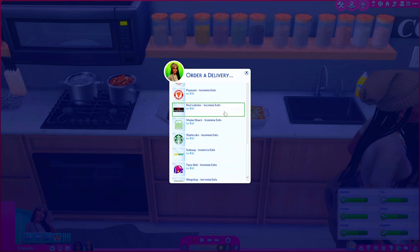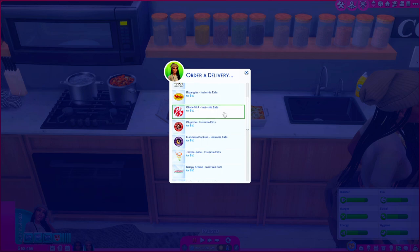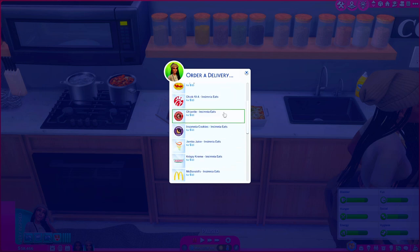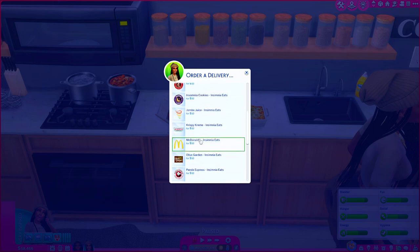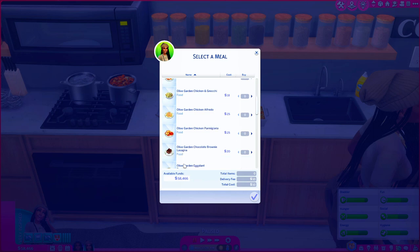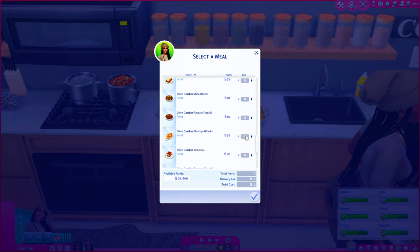The next thing I'm going to show you related to Insomnia is Insomnia Eats. This is basically like DoorDash or Uber Eats where you can order all of the food he has created from his restaurants. You can do Popeyes, Chipotle, Krispy Kreme, Starbucks, Chick-fil-A, Insomnia Cookies, Jamba Juice, Bojangles, Olive Garden, McDonald's, Red Lobster, and the list goes on. All you have to do is go to your phone and choose which restaurant you want. I'm going to show you the Olive Garden — that's one of my most favorite restaurants in real life.